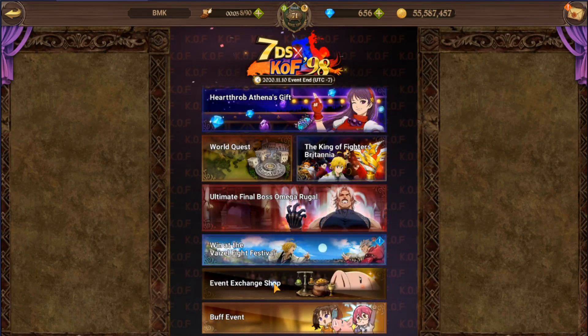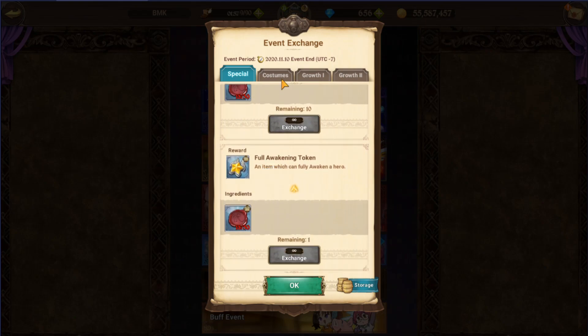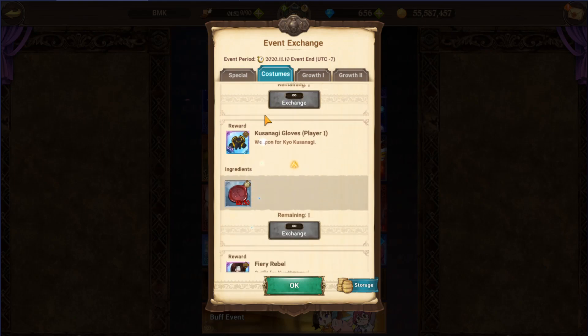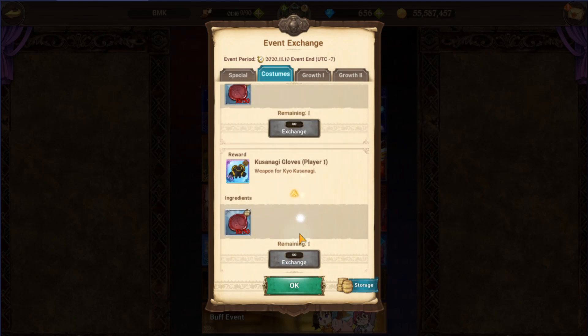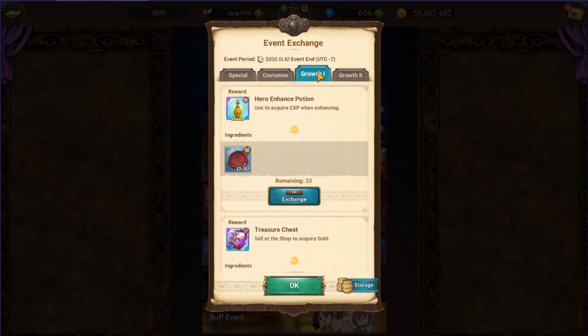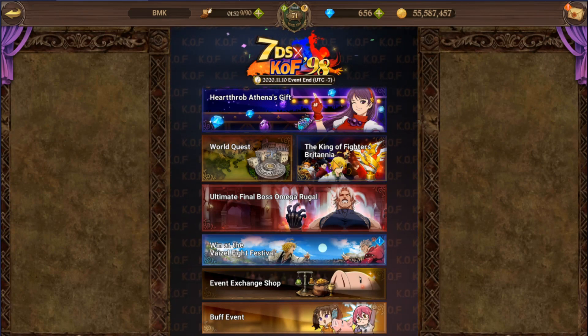With those Token of the Fighter King tokens, you can go into the event exchange shop and exchange them for various rewards — tickets, awakening stones, and different cosmetics. For the KOF collab characters, you'll have collab character costumes and cosmetics available, along with growth items and more.